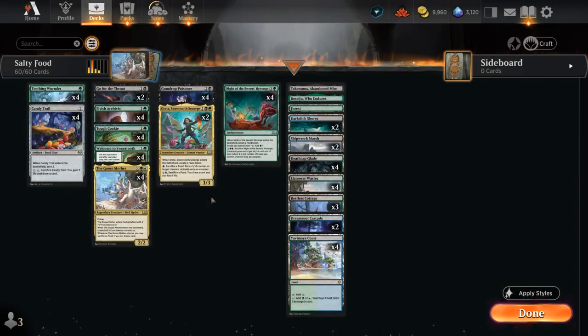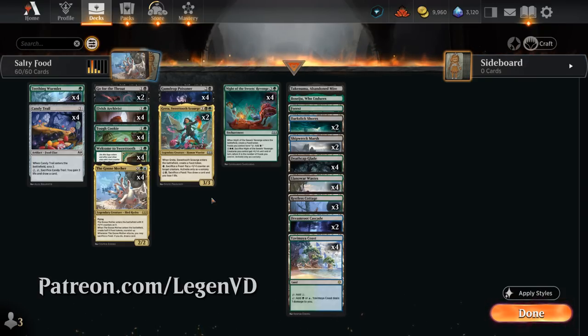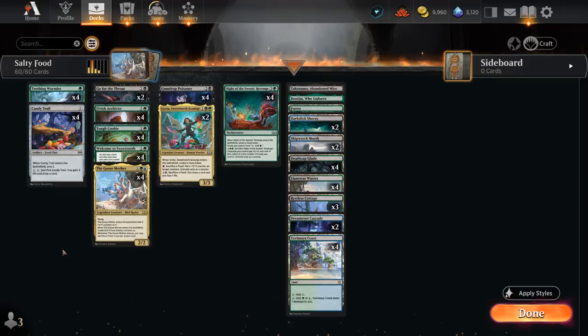Hello and welcome to another Standard Games video. Today I'm taking a look at a blue, black, and green — or Sultai colored — food deck nicknamed Salty Food. This deck was voted on by my supporters on Patreon, so make sure to check it out so you can cast your vote and decide which deck makes it into a YouTube video. This food deck features a ton of new cards from Wilds of Eldraine.